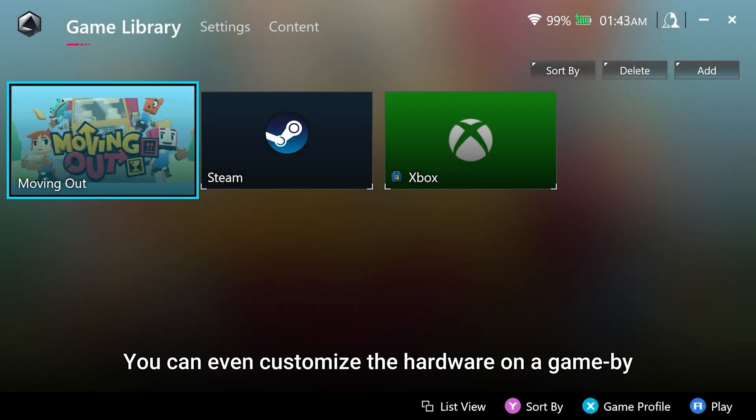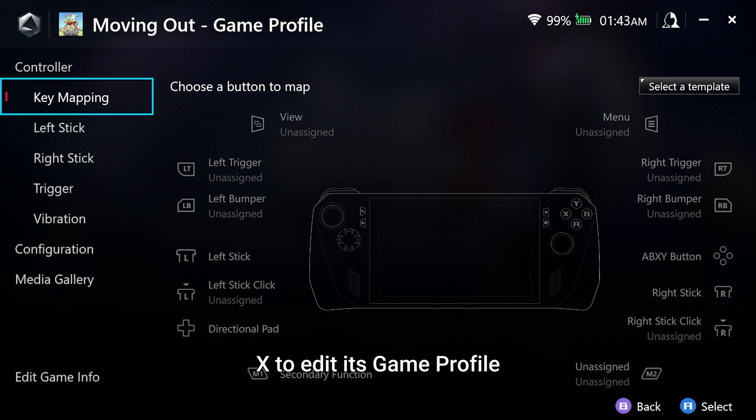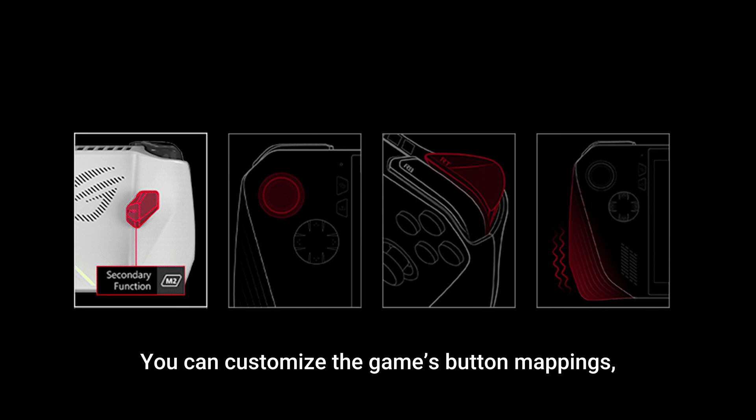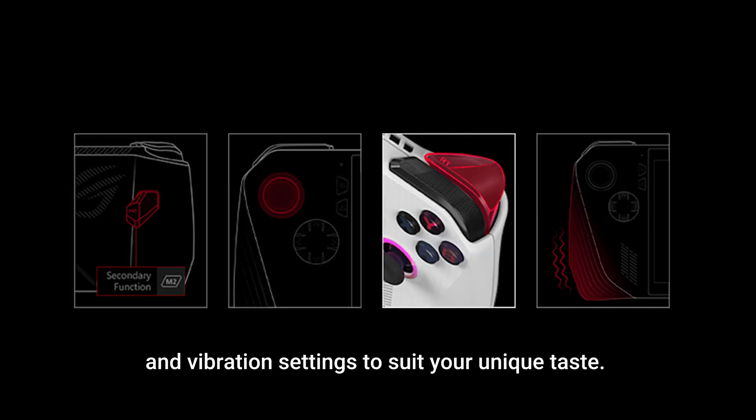You can even customize the hardware on a game-by-game basis. Just highlight the game in question and press the X button to edit its game profile. You can customize the game's button mappings, analog sticks, triggers, and vibration settings to suit your unique taste.